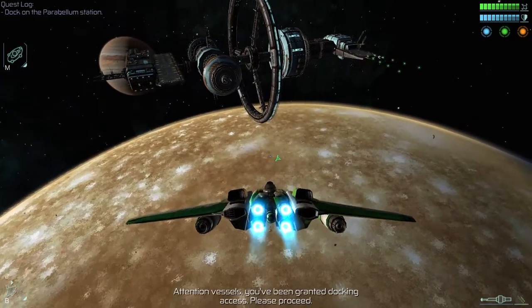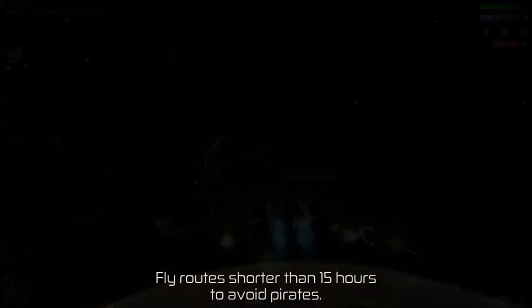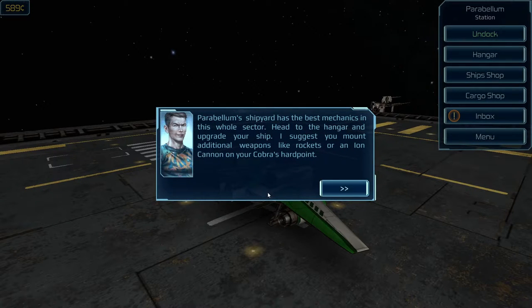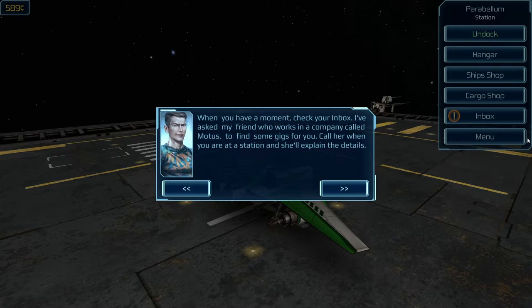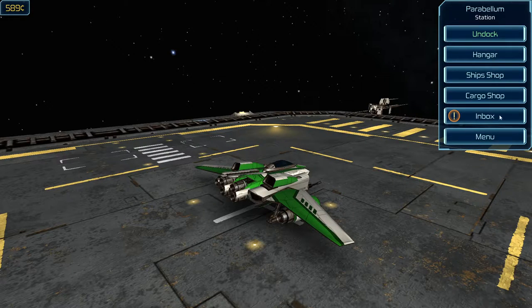We've reached our destination. Initiating docking procedure. Parabellum shipyard has the best mechanics in its whole sector — head to the hangar and upgrade your ship. They suggest mounting additional weapons like rockets or an ion cannon on your Cobra's hardpoint. Check your inbox — a friend who works at a company called Motus can find some gigs for you. Also, a contact with the Syndicate has your number — if you want to earn some money bending the law a little bit, it's your business. I've been waiting for a game where I can be a criminal.